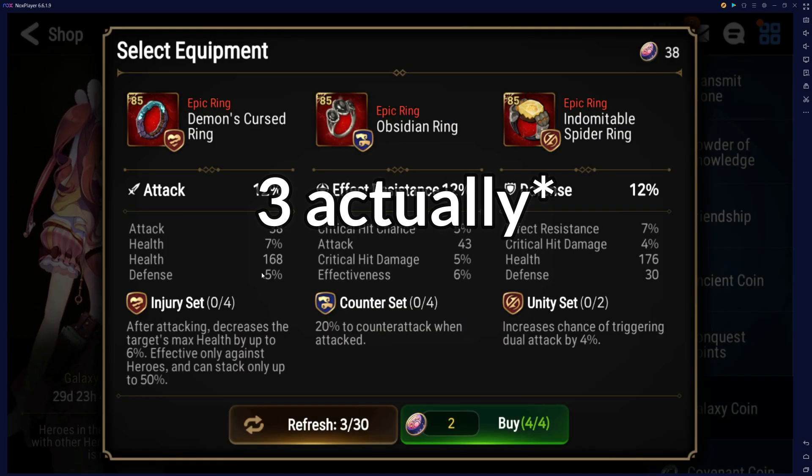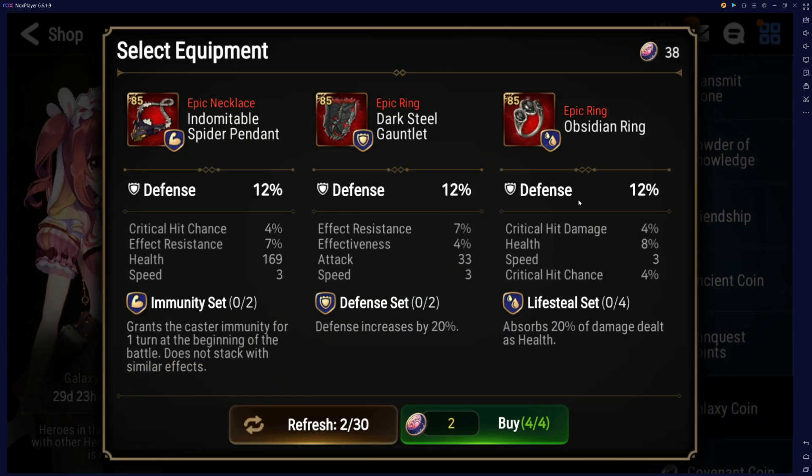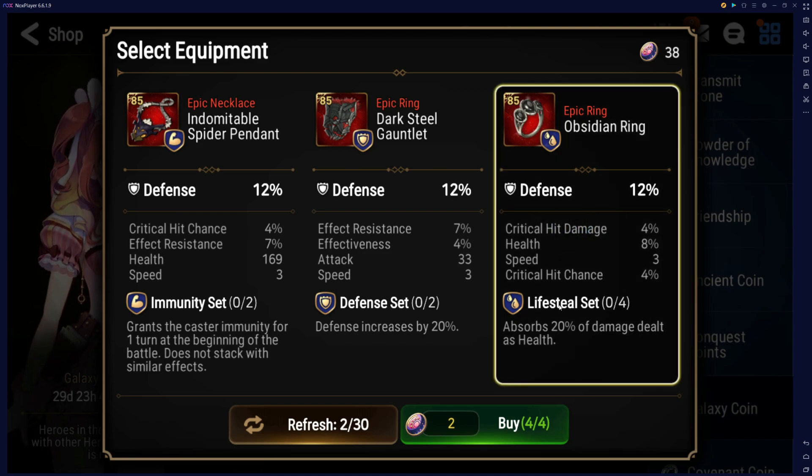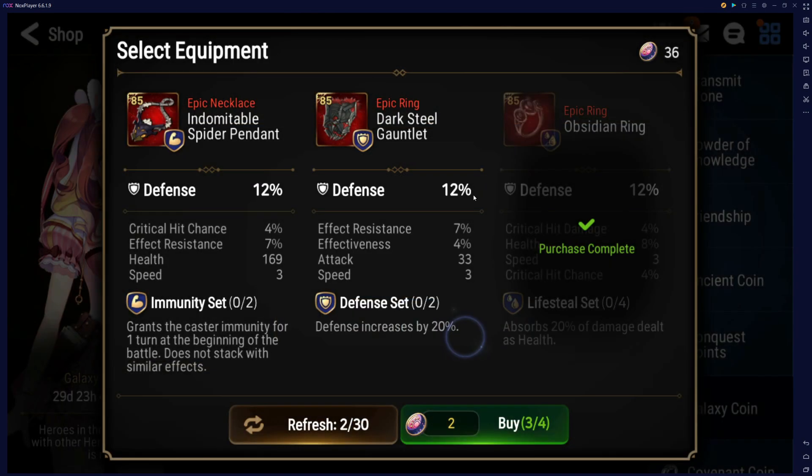There are a couple pieces that were almost good. There's another health main stat. We saw two five base speed items in this shop — I think the shop is 100% weighted, by the way. This is another potential SSB but I'm looking for perfect. This is good — I will buy this actually. This is really good. Yeah, I'm buying this. This has all good subs, defense main stat, it's a ring — lifesteal units want to be bulky generally. I think this is usable 100%, I will buy it.